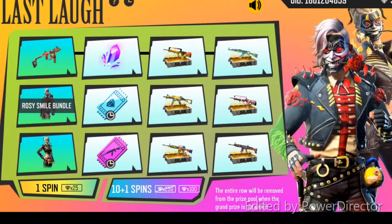Here is an event for the last launch. Vector skin. Titanium Vector, Titanium Smile. Rosy Smile Bundle. Rosy Green Bundle. The main bundle is vector skin.